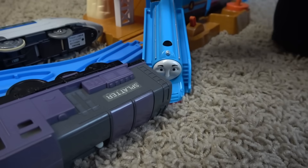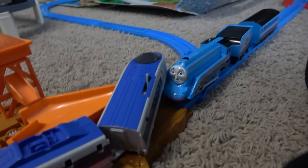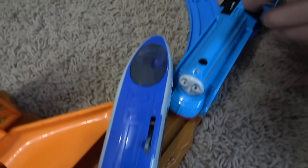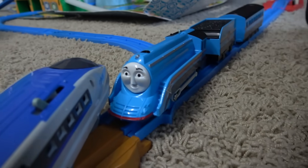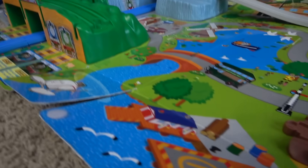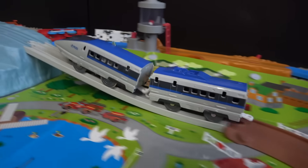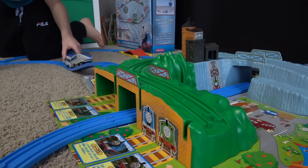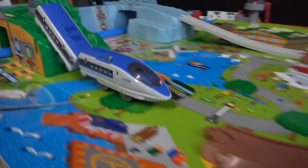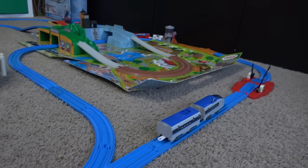Nobody won that one. The problem with the bullet train is his nose — it's just too pointy, and as soon as he hits something, he just falls off the rails. Gordon actually stayed on there. Let's see if he lands right in the river. Whoa, he got right back on track — that was awesome! Good job JR 500. I don't think he'll be able to do it twice, but let's see. It's got to nudge him off to the side, and off he goes. He loves the JR 500.